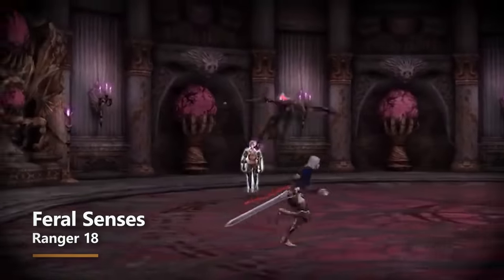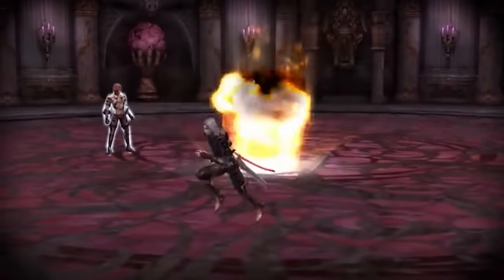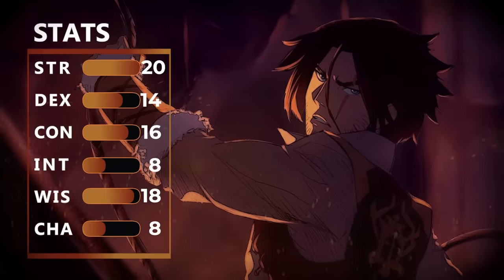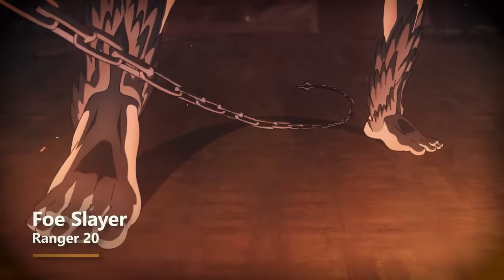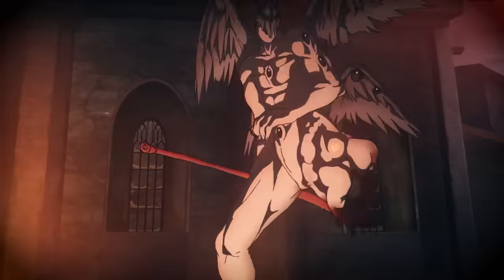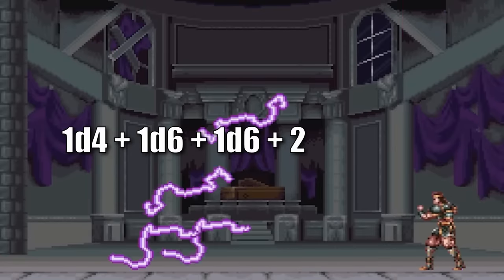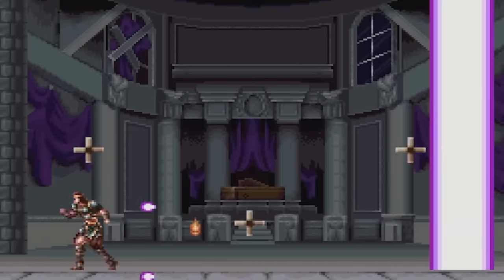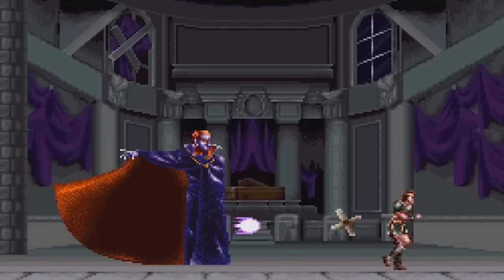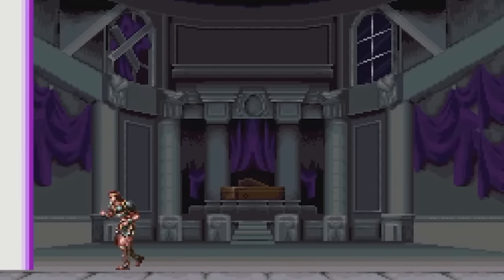At eighteenth level, you get Feral Senses, allowing you to attack invisible creatures without disadvantage, and you automatically know where invisible creatures are within 30 feet. At nineteenth level, boost wisdom one more time. At twentieth level, you get Foe Slayer — once on each of your turns, add your wisdom modifier to either your attack roll or damage roll when attacking a favored enemy. So the first hit with your whip deals 1d4, plus 1d6 from Slayer's Prey, plus 1d6 from Hunter's Mark, plus 2 from dueling, plus 5 from strength, plus 4 from wisdom. With your second attack you do that again without Slayer's Prey, and if the prey tries to force a saving throw, you can attack one more time as a reaction.